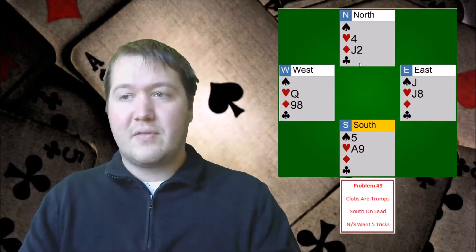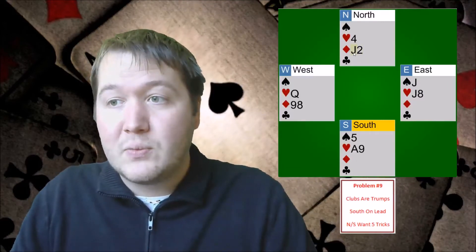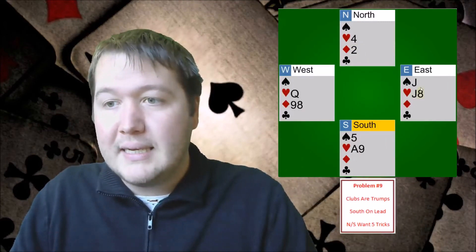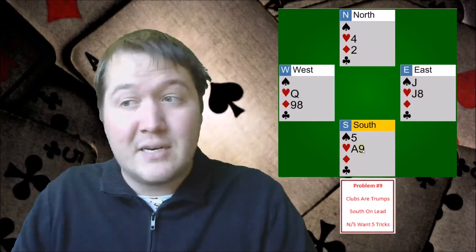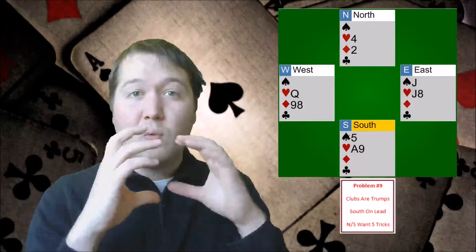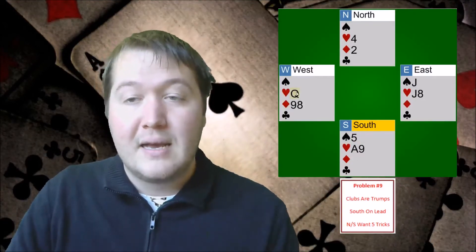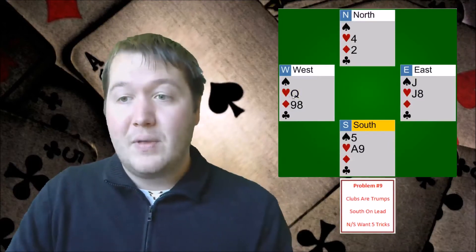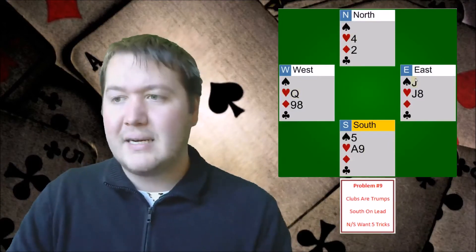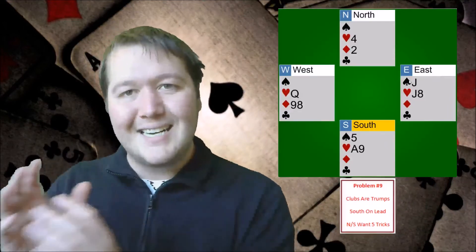So they were squeezed in three suits. Now at this three-card ending, we want to catch this winner with North. Here East is squeezed: if they let go of a heart, ace and nine are good; if they let go of a spade, our five is good. So we get to squeeze West in three suits, one of which is preventing a finesse. If they'd let go of the queen we could have finessed the heart, but once we've done that and they let go of the spade, we instead get to squeeze East in the other two suits.